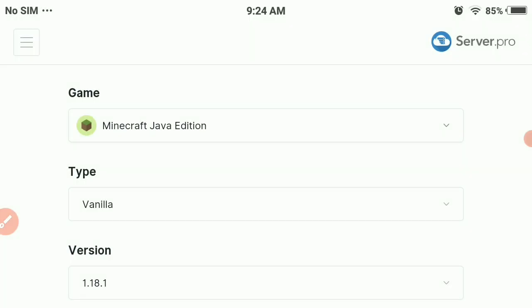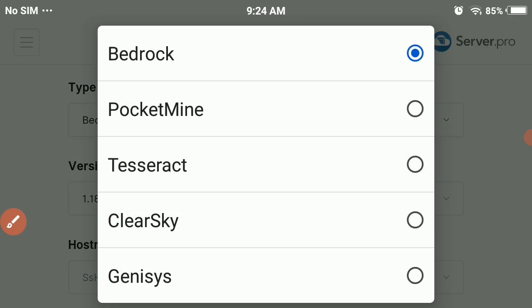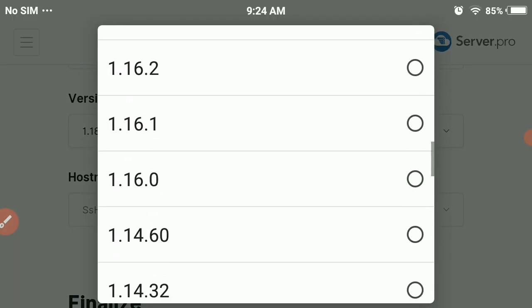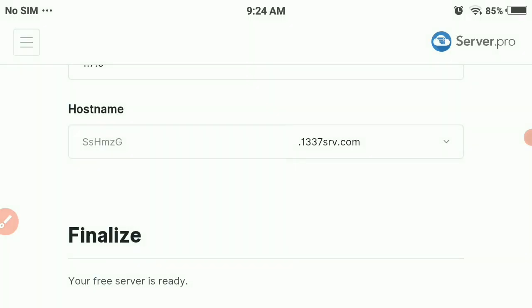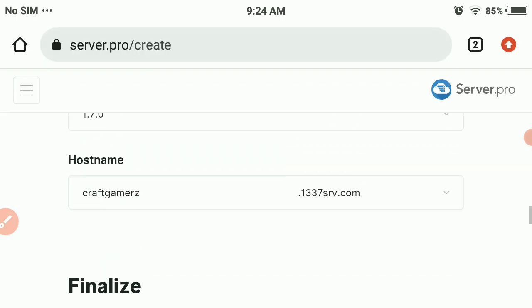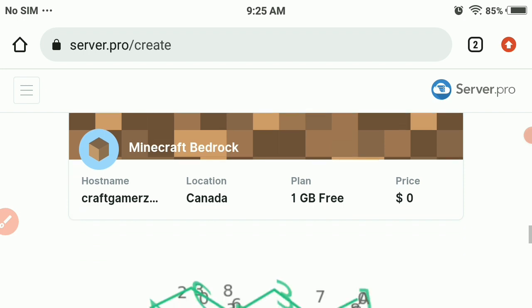We need to select which game we want to host. We need to host for Minecraft Bedrock Edition, which is also Craftsman Building Craft, so click on that. In the type section, leave it on Bedrock. In the version settings, go to the latest version. Here you can also choose your server name — I'm going to name it Craft Gamers.